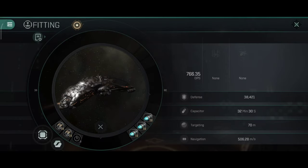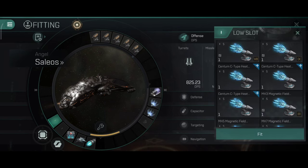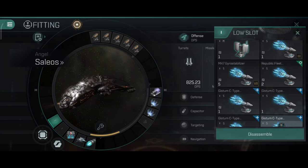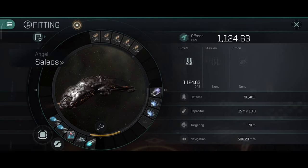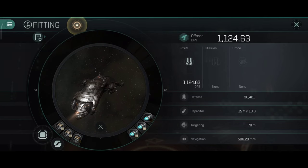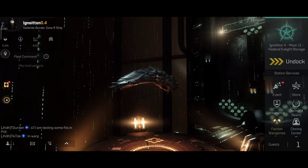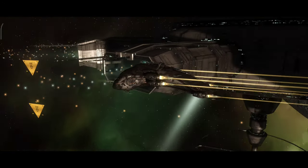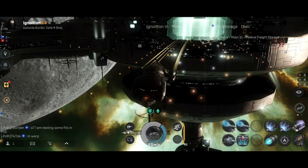Now let me quickly swap my rigs into DPS rigs — this is where the fun begins. 125 DPS cold, and I'll add two gyro stabilizers. This is practically my classic Cinnabal build, with the only difference being that my Cinnabal doesn't have a cloaking device. The ship will have a cloaking device. 1,124.63 DPS — which is a little bit almost the same as my Cinnabal. I think my Cinnabal has about 1,024 DPS and the Celos has 1,100 DPS — so a little bit higher DPS.